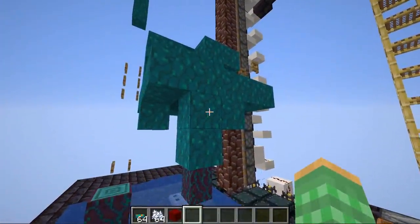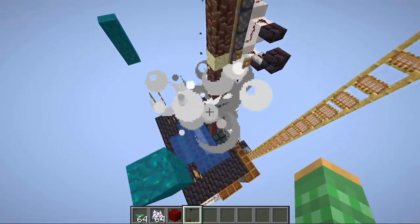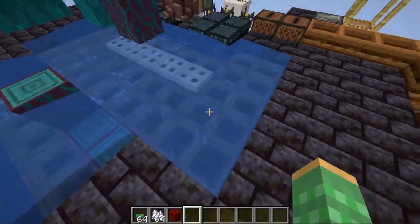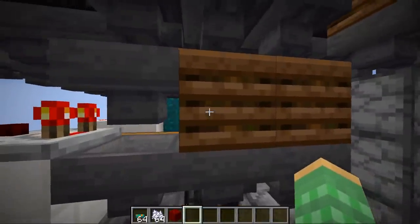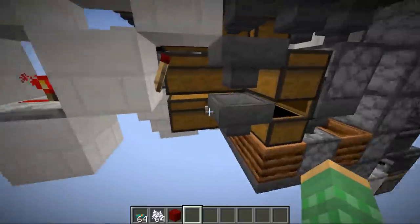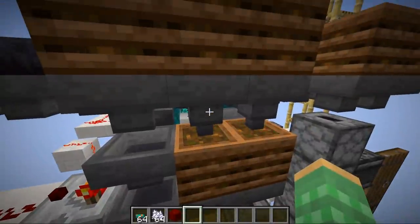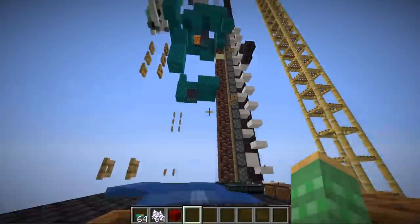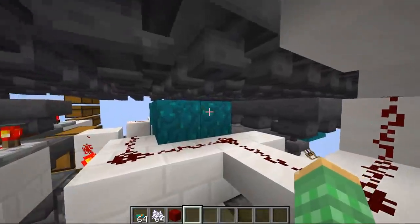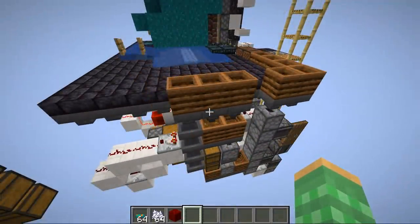Once the giant fungus grows up, we start TNT dupers which drop TNT that explodes onto the tree, breaking it into items. Items are then collected by hoppers in the floor. Everything about the tree can be composted down except the stem blocks, which we collect using an item sorter. All other items go into composters, converting wart blocks and shroom lights into bone meal, which gets piped back into the farm to produce new fungus trees.